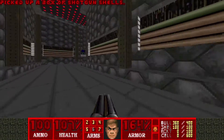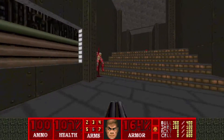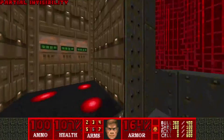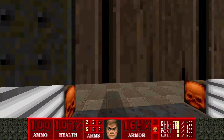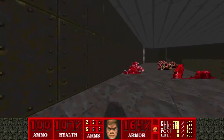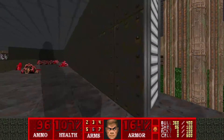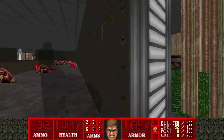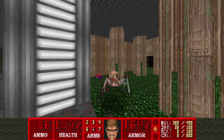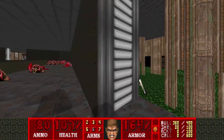Spider mastermind is next. May as well grab this. Does the exit have any ammo? No. Not very exciting to kill the spider mastermind like this, but there's nothing else I can do now.